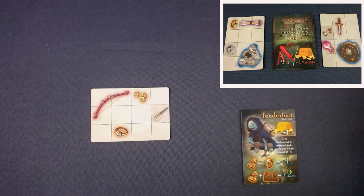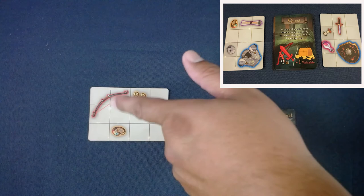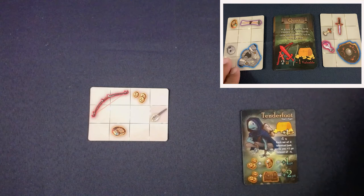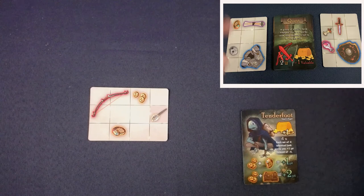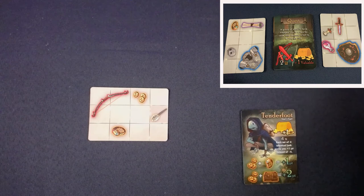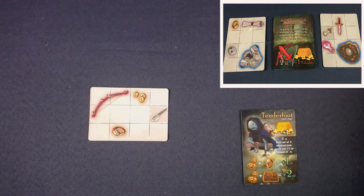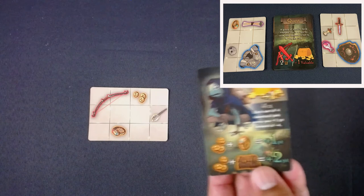The motif is that you're an adventurer trying to go off on quests. You have to fill your pack - your pack starts with one tile containing a bow and arrow, coins, and some junk. You draft cards from a market, and adventures set preconditions for how you place cards. It only takes a turn or two to grasp about 95% of the rules.